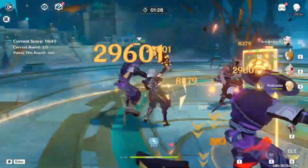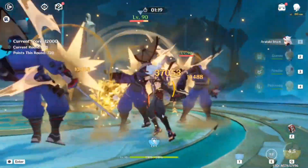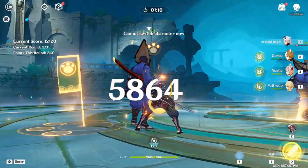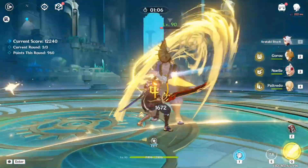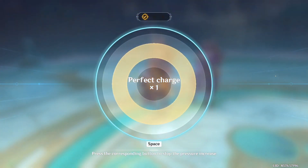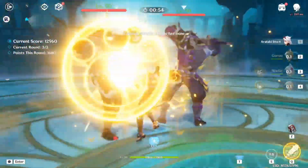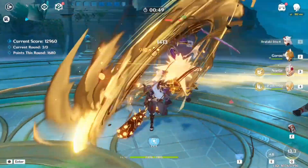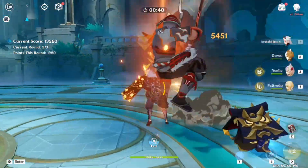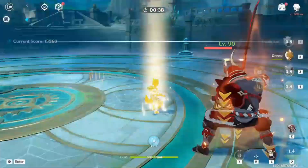These are the Inazuma enemies — airmites, and what I call samurai, but I think they're called Kairagi. With human-type enemies I always use Ito because elements don't matter much. Ito is geo but he doesn't really react — he's like the noble gas of the game. Sometimes I call them the pairings: the samurai pair — when you kill one of them the other gets buffed and refills their HP.